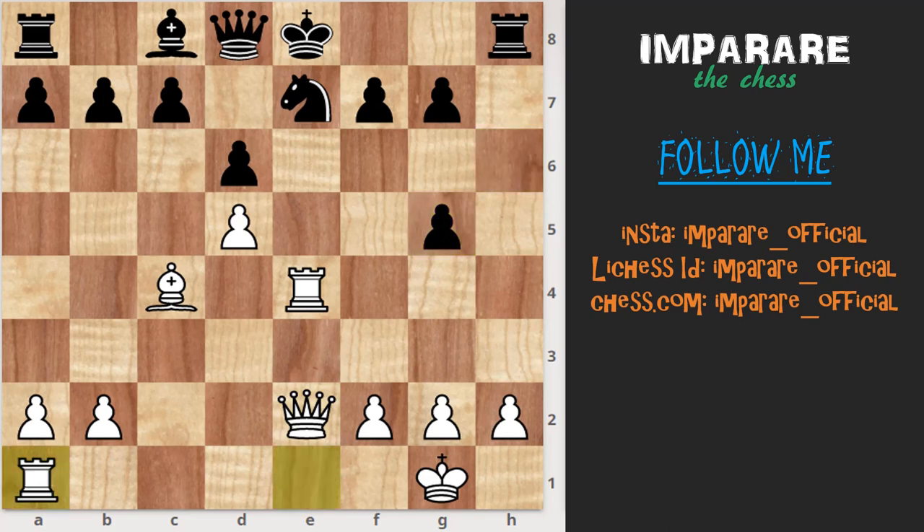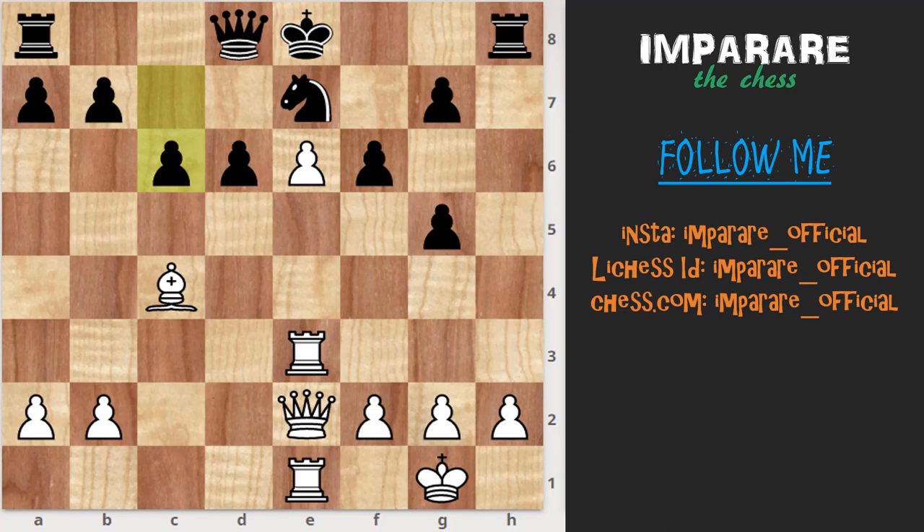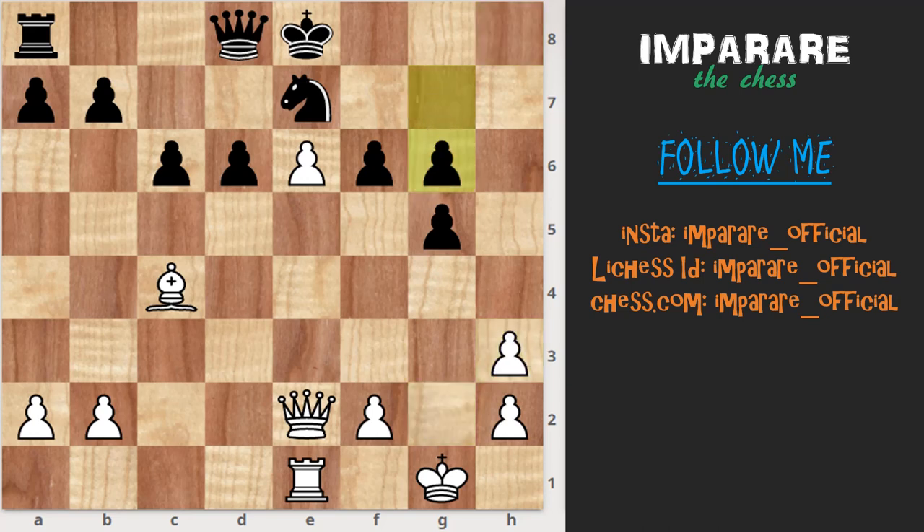Qe2, hxg5, Re1, on Bg5, Rbe4, Nc6, Rxe4, Rh3 — with perhaps a small edge to black.